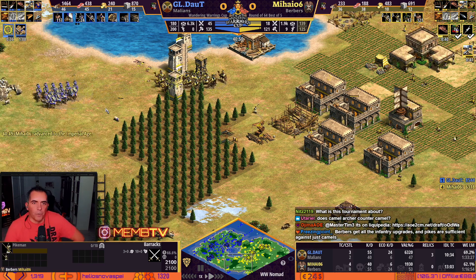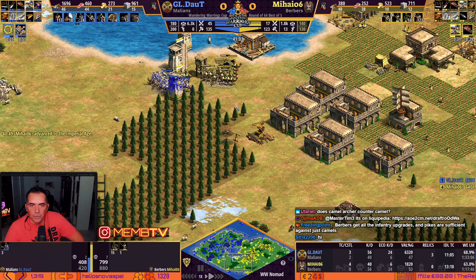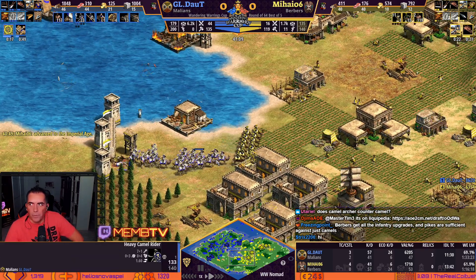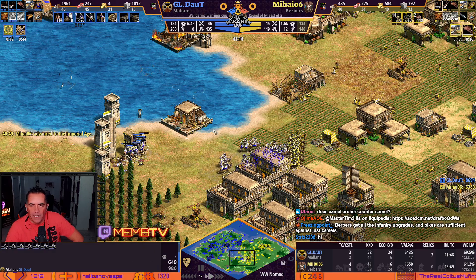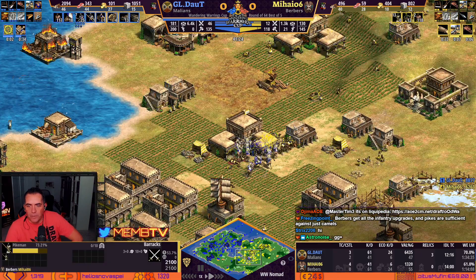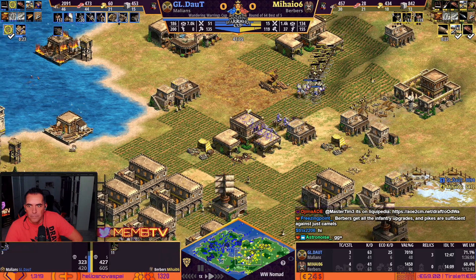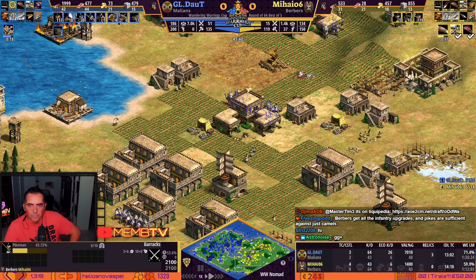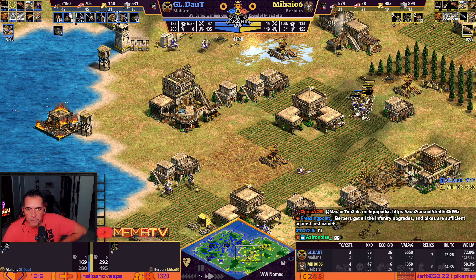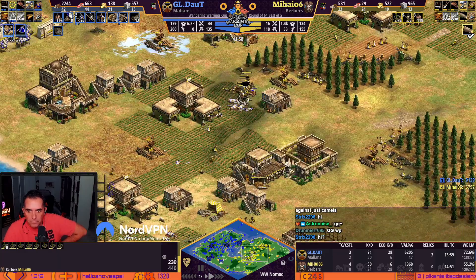When you're doing pikemen with Perversity against Malians, you know that you are dead — pretty much. He's doing heavy camels — plus four — and if he's microing with those arborists without bloodlines, the camels are gonna eat everything. He's trying to make pikes but he can't — he was still housed. He's trying to micro properly but still has a decent population, though the score lead is massive for a good reason.